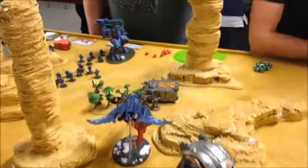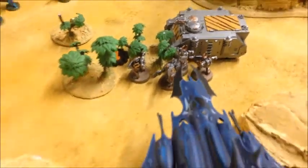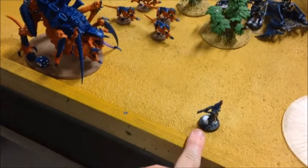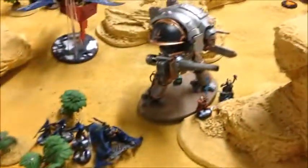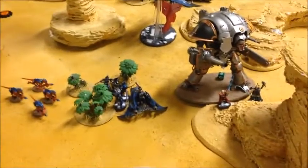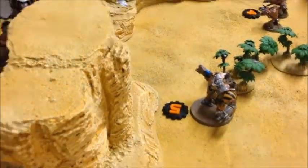Dark Eldar turn three. With the Chaos squad now on foot, I deployed my Monofilament Scythe missiles, but thanks to the Warpsmith tanking all the hits, I only killed two guys in the whole squad. I did another wound to the Tervigon with Kabalites from both squads, though one squad's Shredder scattered back and killed a friendly with friendly fire. In combat, my Archon's Haywire Grenade put a hull point on the Imperial Knight, and I actually won the combat because the Knight whiffed its attacks — I beat an Imperial Knight in combat! He's not going anywhere though. I scored one point for Kingslayer, having already taken out the Hive Tyrant Warlord.